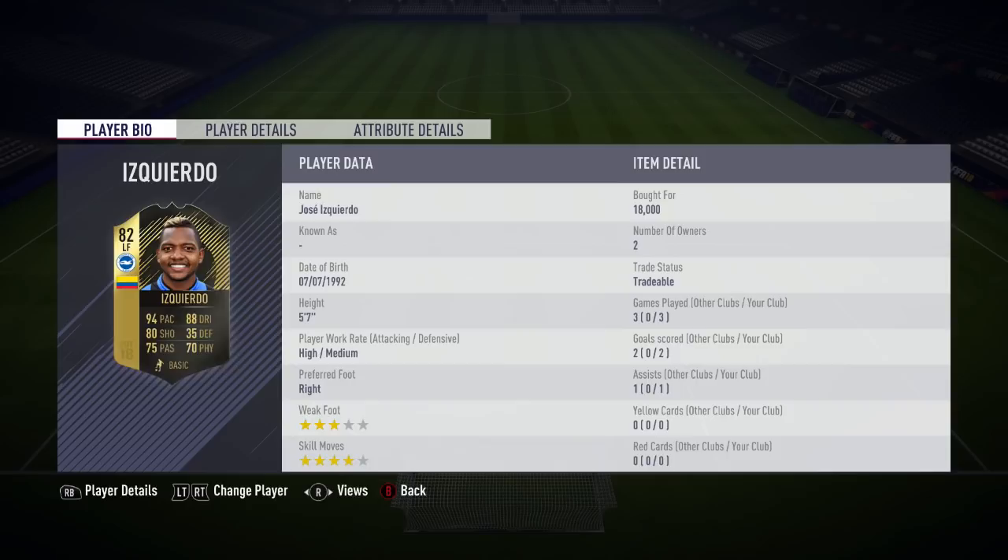His 70 physical, for a guy who's 5'7, isn't terrible really. His height is 5'7 so very low centre of gravity and you'd expect him to be very good on the ball with good agility and quick off the mark. He has high/medium work rates which are good work rates in my opinion. Preferred foot is right and he's only got a 3 star weak foot, which is a bit of a negative, and then 4 star skill moves. His record for me was 3 games, 2 goals and 1 assist - an okay return I suppose, playing as a left forward.